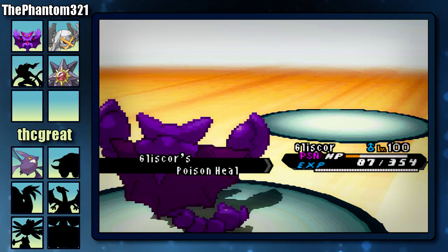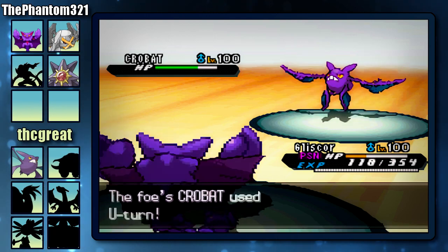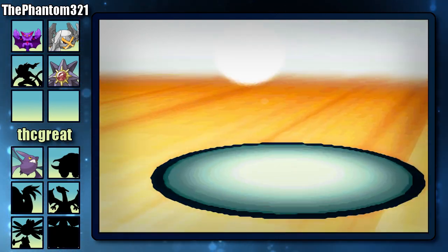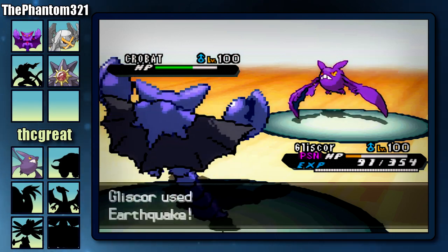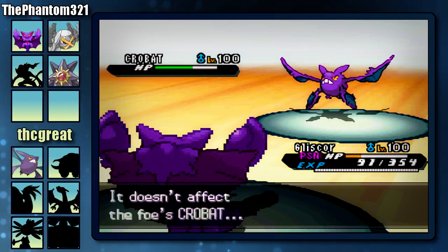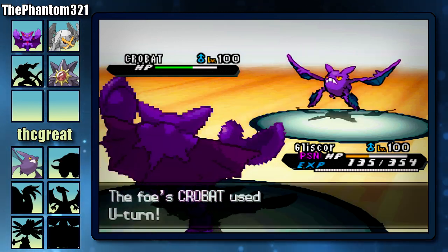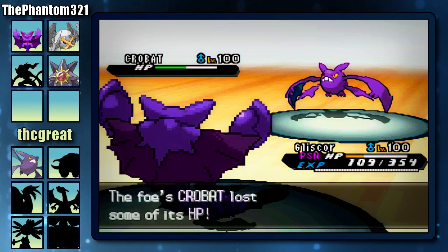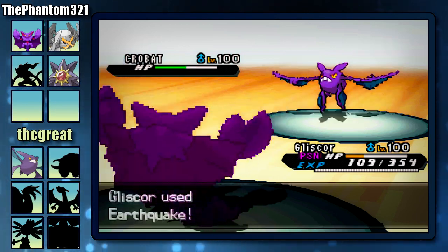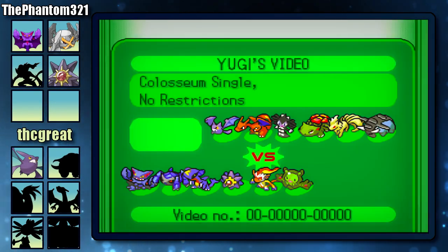Now he's down to his final Pokemon, which is going to be his Crobat. I'm just going to decide to stay with my Gliscor and let him KO me. It seems like he only has U-Turn as his attacking move because he keeps repeating it. After this U-Turn he is going to forfeit the match because he was pretty much done for and couldn't do too much to my Gliscor. I guess this is going to be the end of the match.